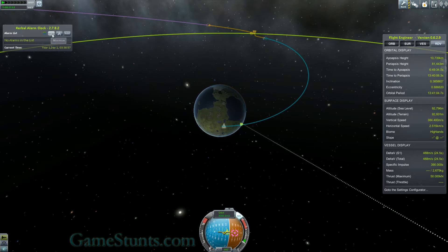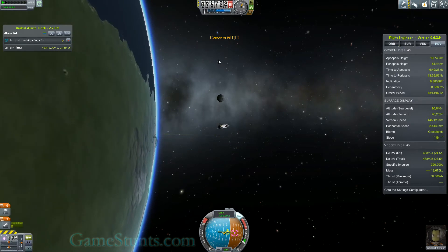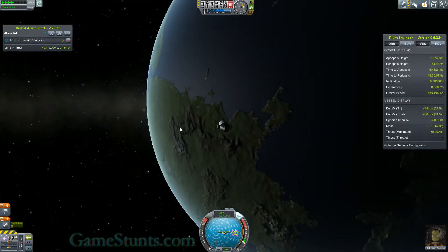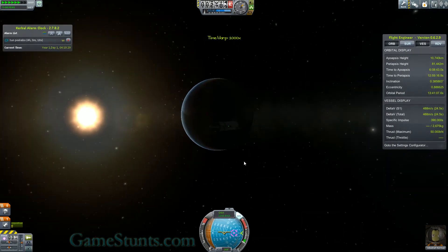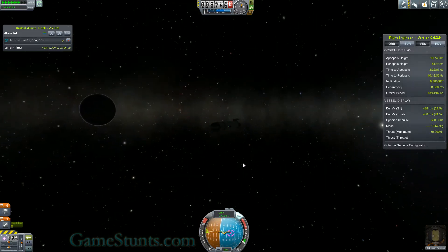Moon encounter in four hours. I'll add four hours and set an alarm for a minute before that happens, then just warp time. I can watch Kerbin disappear. It really gets pretty when it's like this — they've nailed the look, definitely.